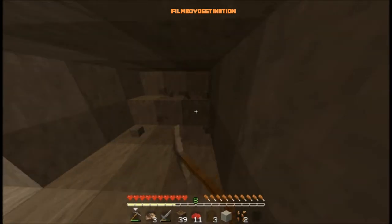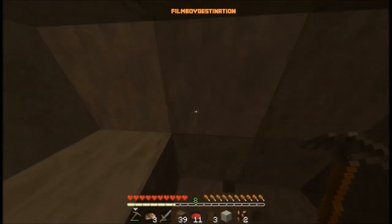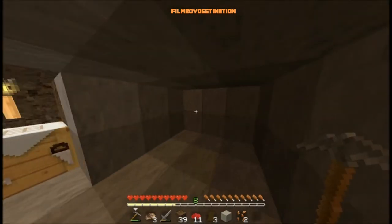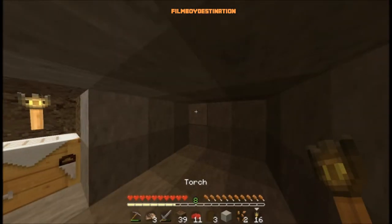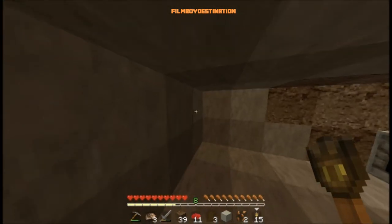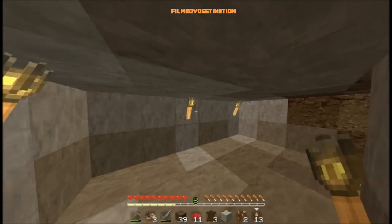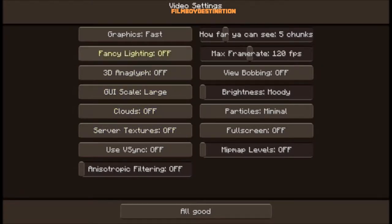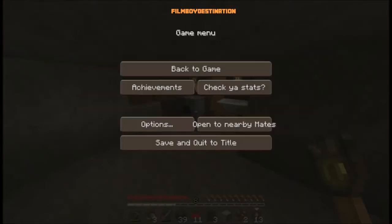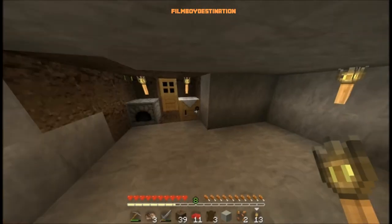Let's just do one more and then we can have our own little bedroom. I don't have any sticks, let's make some sticks. Maybe I can turn on smooth lighting. Yes! Fancy lighting. I say it wrong.